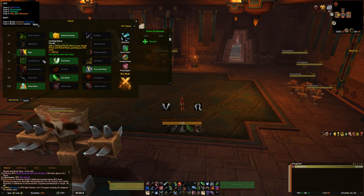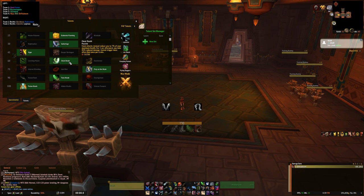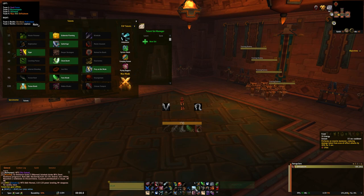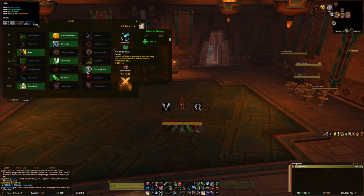After that we have the survival row - this is actually a choice talent. You have Leeching Poison which can grant you 10% leech. You have Cheat Death - if you would die you actually don't die, you get healed to 7% of your maximum health and take 85% reduced damage, which is really strong for raids and dungeons. And then you have Elusiveness, which reduces all damage you take from non-AoE attacks by 30% for 5 seconds when you use Feint. Without this talent, Feint just does 40% reduced damage from AoE attacks.